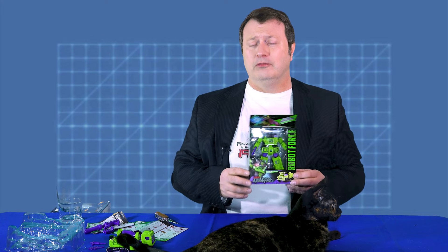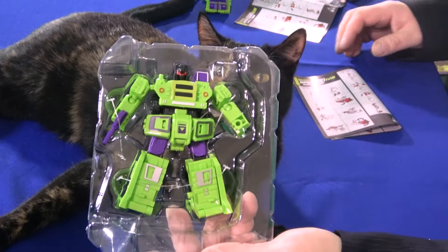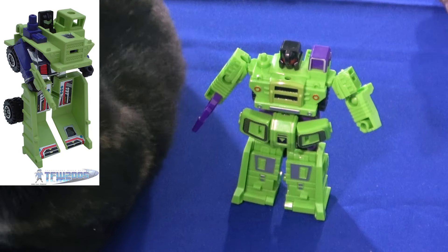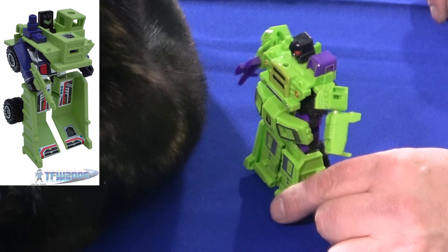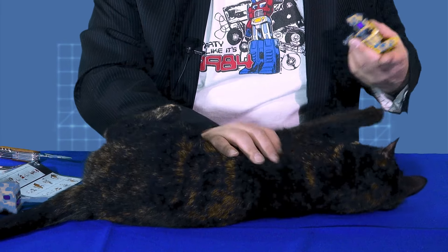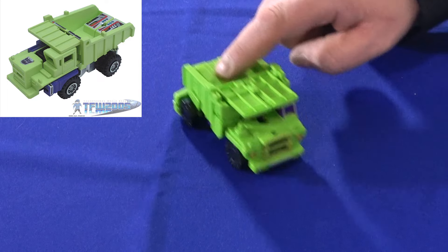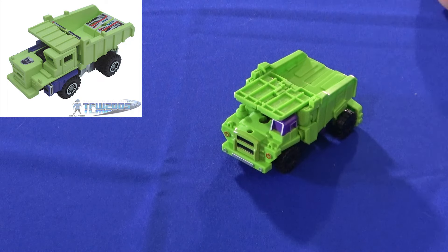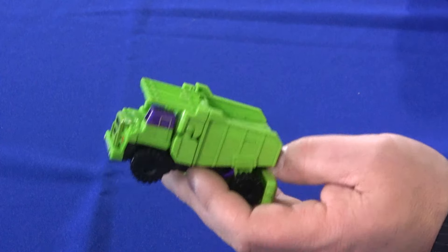Number three is Long Haul, and I know he didn't join this outfit to be no dump truck. There he is in the packaging and in robot mode — you're probably wondering why a ginormous cat is next to him. You would think having a cat on the table would stop me from making videos, but no. With some maneuvering we have Long Haul as a dump truck. Even though these are not the same molds as the Hasbro ones, they are pretty clever.